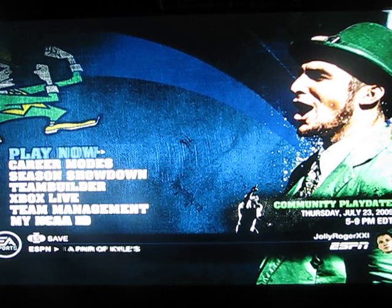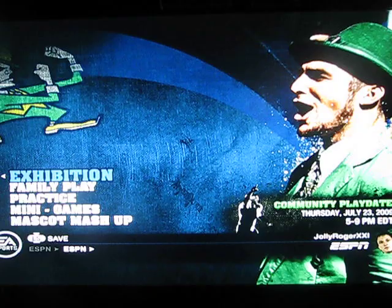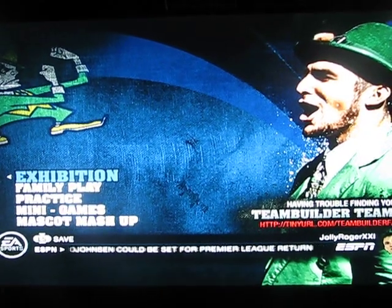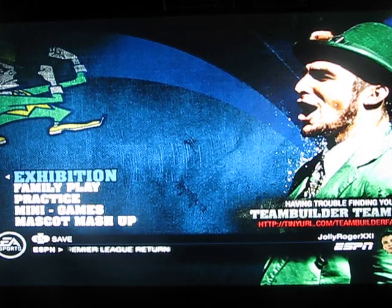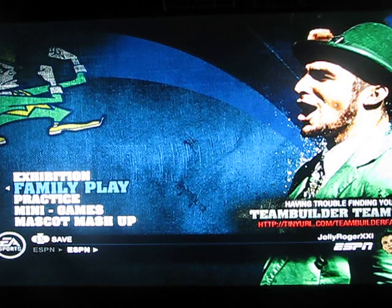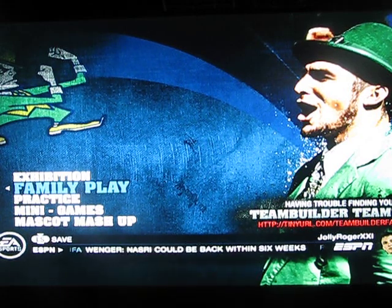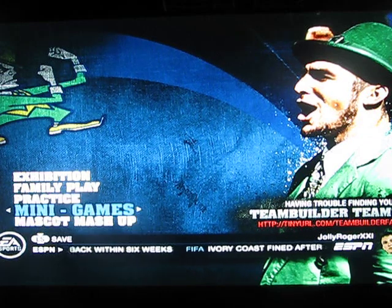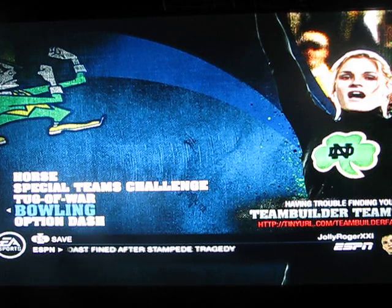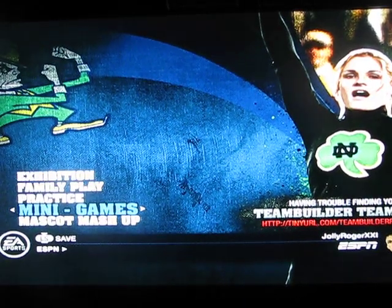They have online roster updates right now and you can get the names of your players and stuff for free, which I thought was pretty cool. There's also Family Play where the computer picks your play and the receiver you're going to throw to — that's the only receiver you can throw to, which is pretty messed up. They have Mascot Mashup again. Mini games are the same: Horse, Special Teams Challenge, Tiger War, Bowling, Option Dash. They're all pretty fun. I mean, if you just want to hang around with your friend one day and just play these, it's not a bad idea.